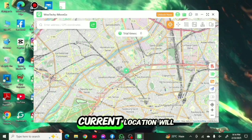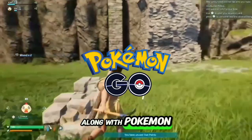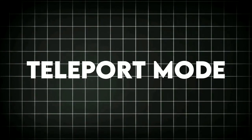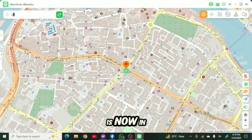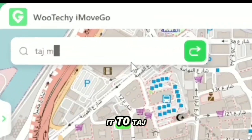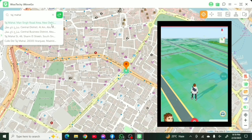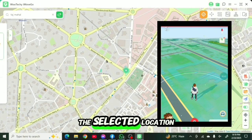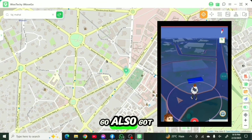A map with your current location will open in front of you. The first feature is called Teleport mode — here you can teleport your location to any corner of the world within seconds. For example, my current location is now in Dubai, and I'm going to teleport it to Taj Mahal by searching it from the top-left search box. After clicking move, the location gets teleported, and you can also see that my location in Pokemon Go also got teleported.